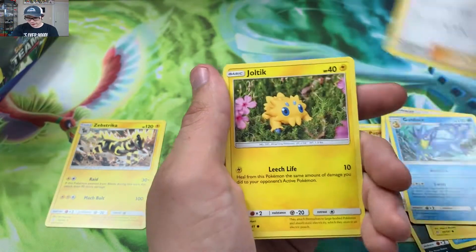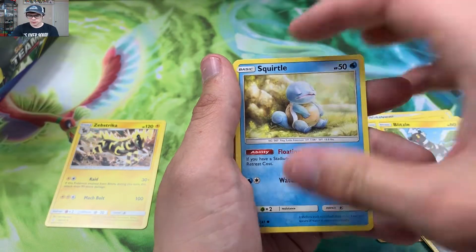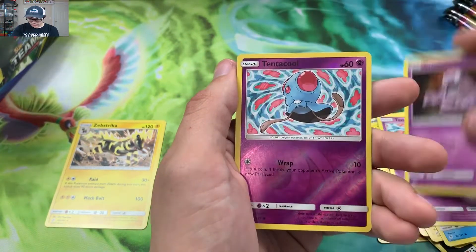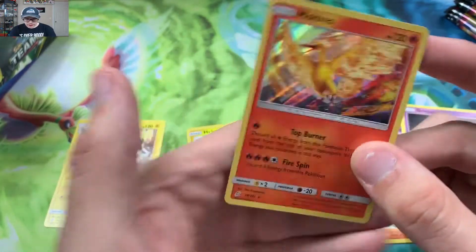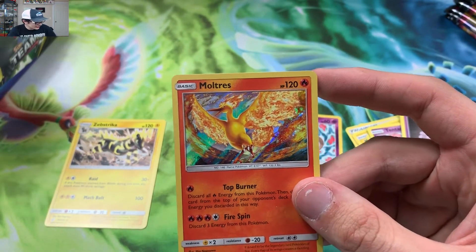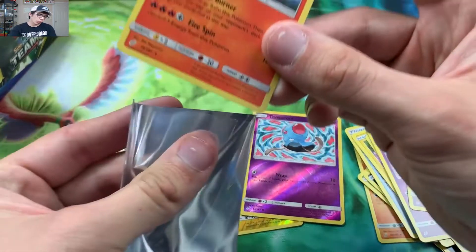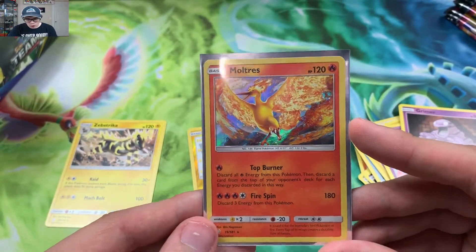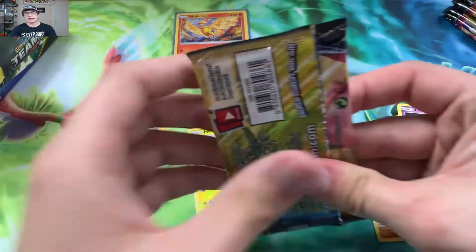I love the people, I love the community. Pack results: Squirtle, Tentacool, Grimer, Tentacool reverse — and we got a Moltres holo rare! I think that's all three legendary birds as holo rares now. I'm going to get torched in the comments for calling it a rainbow rare, but we got a holo rare Moltres — beautiful. I really needed that.